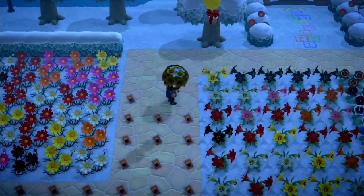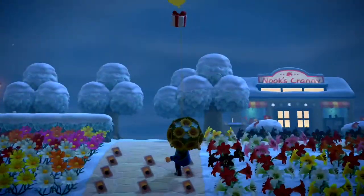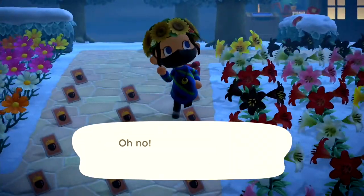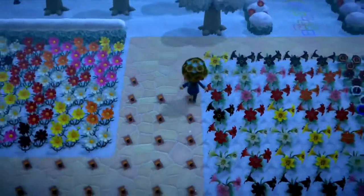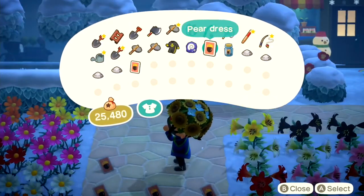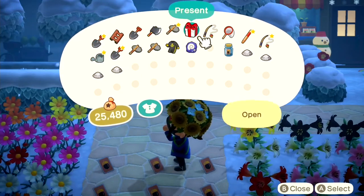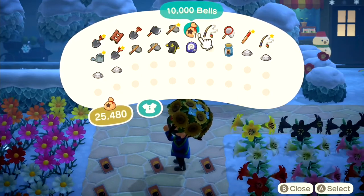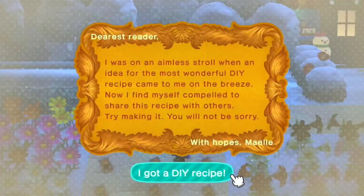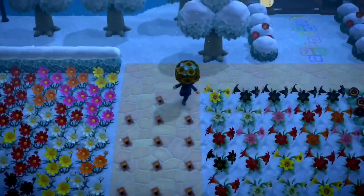You want your friendship level high enough for your villager to feel comfortable giving you their photo, which you can then display and show off to your friends. As you can see, in the background I've got a load of fruit and fossils ready to pick up and give to all of my villagers.